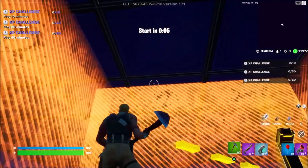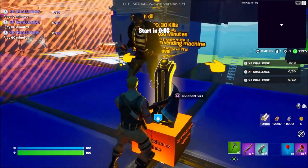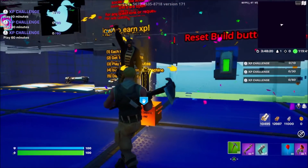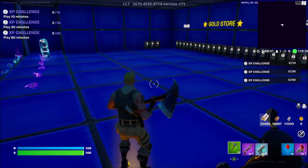Once we start the game, we've been spawned up into this area right here. If you guys would like to, come over here and press support, then go ahead and enter my creator code, Elijah, and simply press accept. Thank you to every single person who does that. Now let's get back on with the glitch.